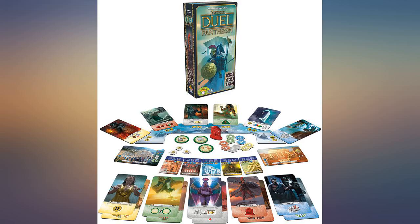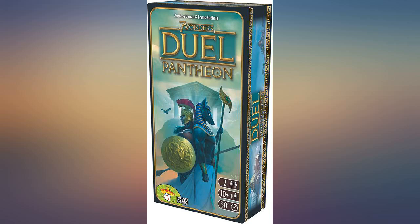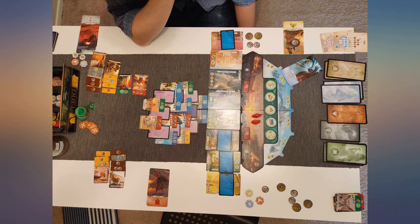Seven Wonders Duel suffers from a big problem once you play it enough, which is that the pyramid can force you to pick certain cards that you don't want to pick. While you can plan around this to some extent, very often the game simply leaves you no real choice.